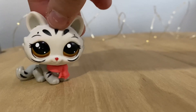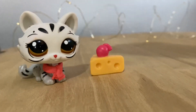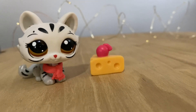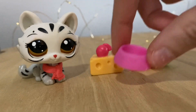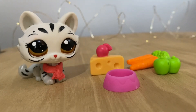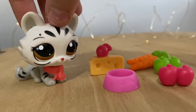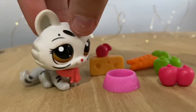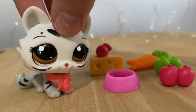Next, we're going to take a look at our accessories. So this playset came with a little piece of cheese with a little cherry on top, a bundle of carrots, another pink food bowl, two green apples, and two red apples. Yummy! This is very exciting to me because I don't really have a whole lot of LPS food. This will definitely help me jumpstart my collection.